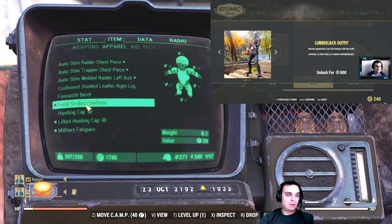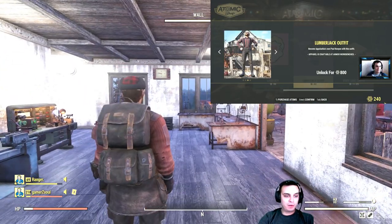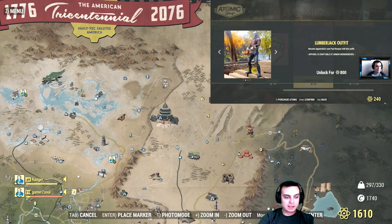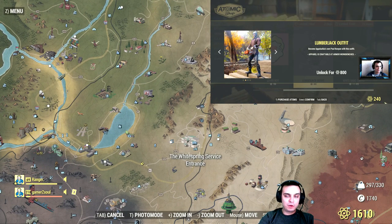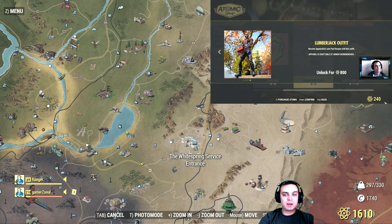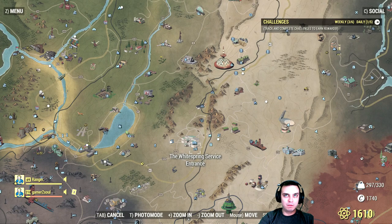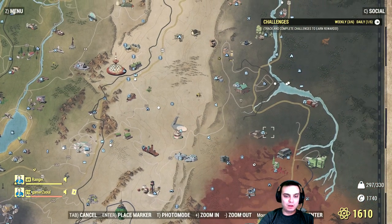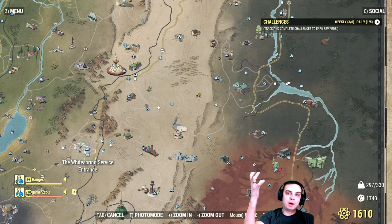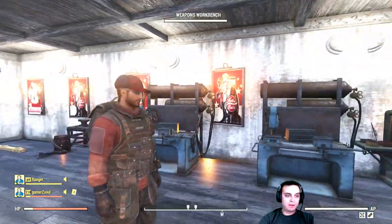For those who don't know where to find the field scribe uniform, I covered it in one of my videos. In short, you get it through a quest — there's a chance to get it along with a lot of different outfits. What you want to do is complete the 'Submit the Technical Data' quest. The best way to get the technical data is to go into the White Spring service entrance and visit the command center. There are a lot of desks — you visit them, submit the data, and you get a pop-up saying you got the technical data. Go submit it and you have a chance of getting an outfit.